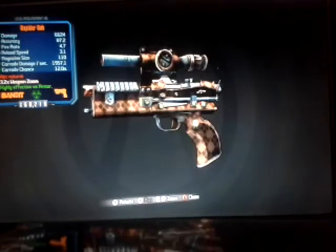The stuff that goes with this gun is ABT Natural — AB Natural, I think it's meant to say. Highly effective versus armour. For this version I've got, it's 3.2 times weapon zoom. The prefix of this gun may change depending on what version you get, but it will always be a Bandit make and always have corrosion damage on it.